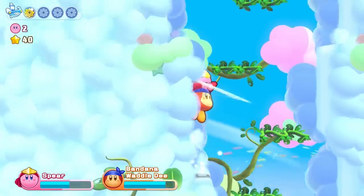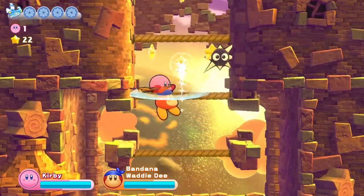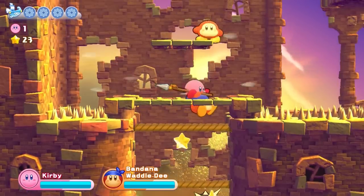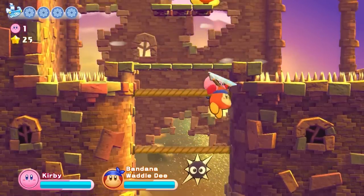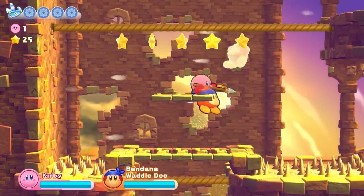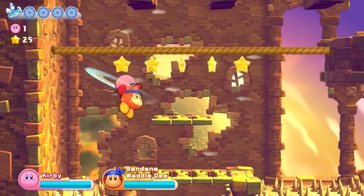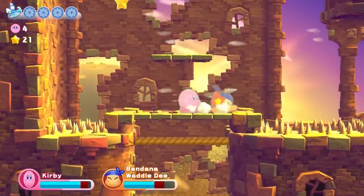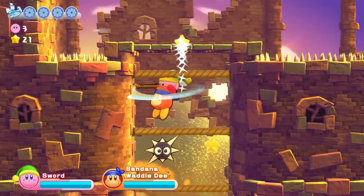Then it's easy going until Stage 3. Our problems here are twofold. Firstly, we cannot hang on the ropes with a Kirby on our back. That alone wouldn't doom us, were it not for the fact that the wind here makes charging the Waddlecopter on one of the few platforms you can rest on near impossible — and in many cases, literally impossible. Which unfortunately makes this level impossible.